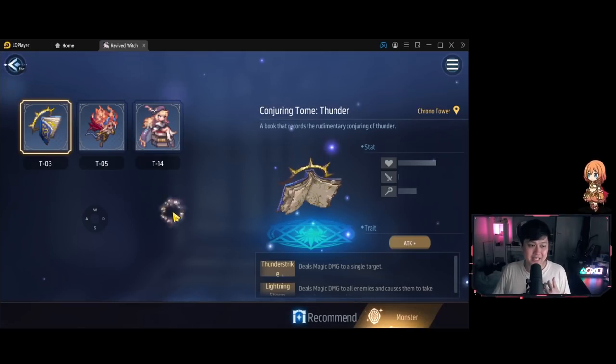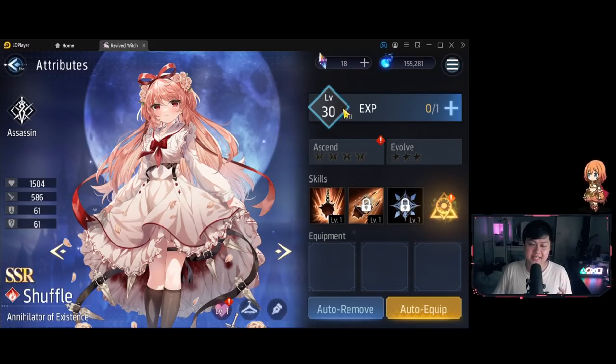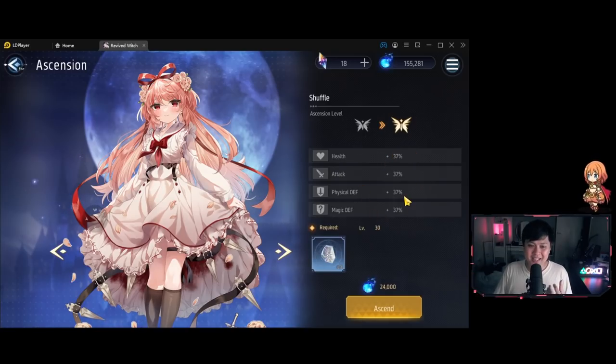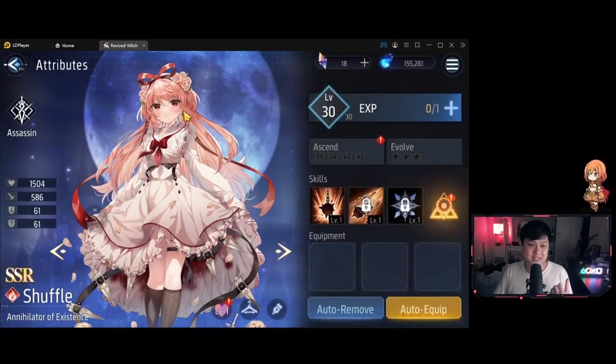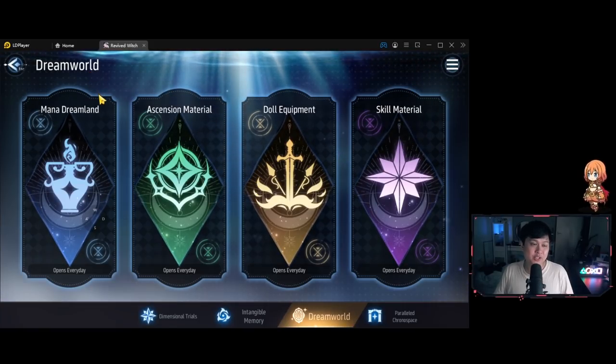Tip number three: if you're stuck on a particular stage, chances are you're either under-ascended, under-geared, or haven't farmed enough skill points. Out of all of these, it's most likely ascension. For example, Shuffle here is at level 30 ascension zero - ascending from A0 to A1 grants her 37% stat increase across all wall stats. I was stuck at 2.5 on the Anemone boss for so long that I had to grind out ascension materials from the dream world.